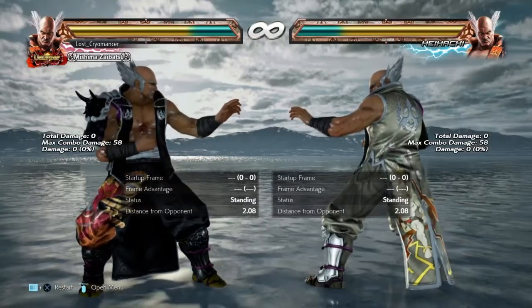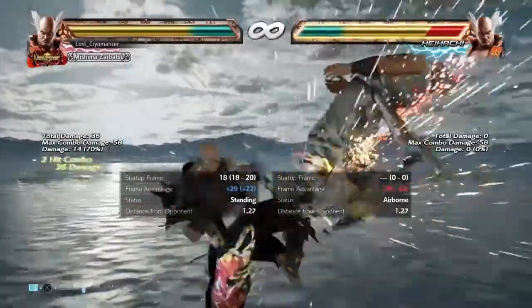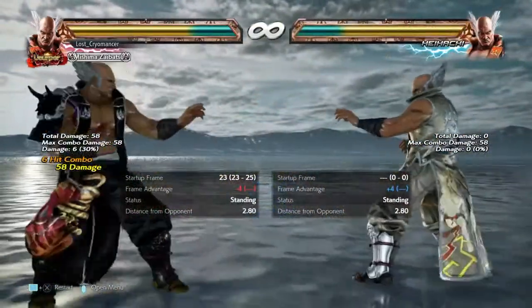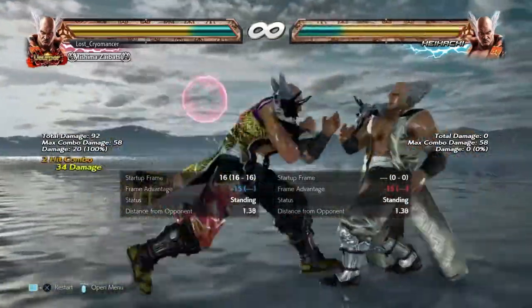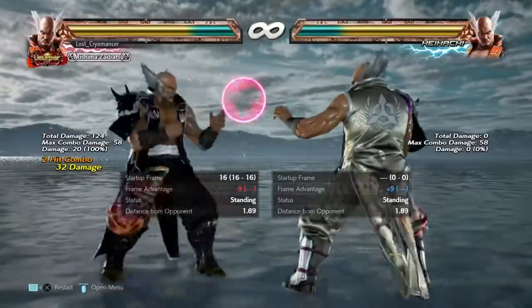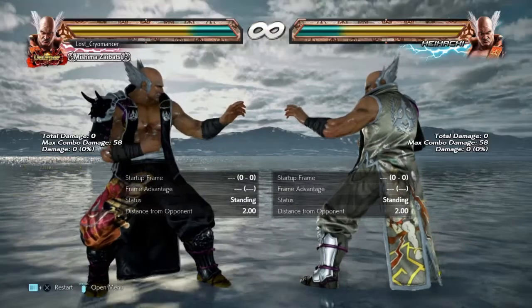The combo I'm going to use is just a basic combo. As you can see, that confirms — you can do it off his back 1-2 or you can do it off back 4-2-3, but I'm just going to do it off back 1-2.